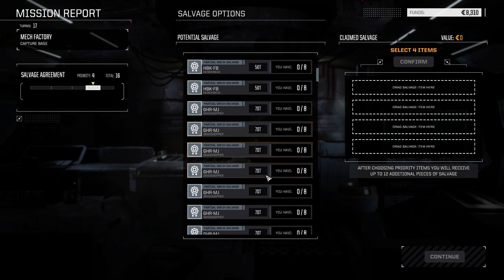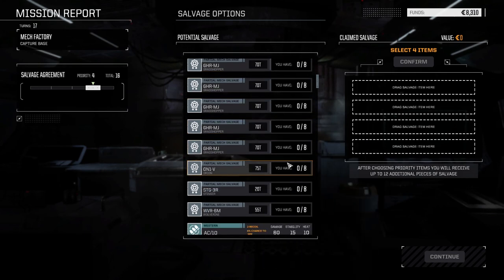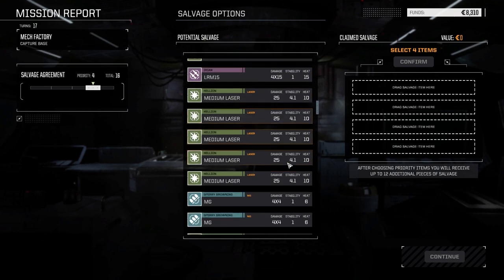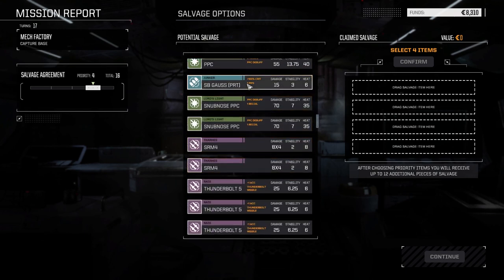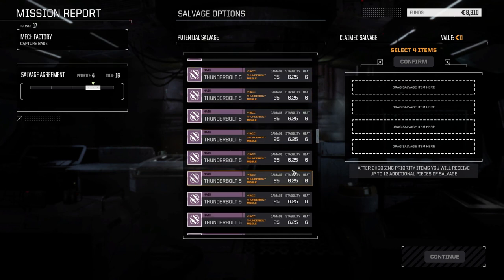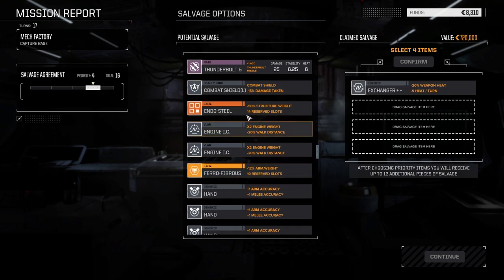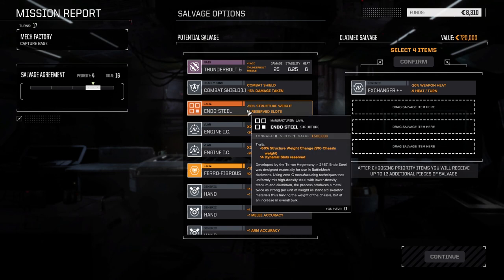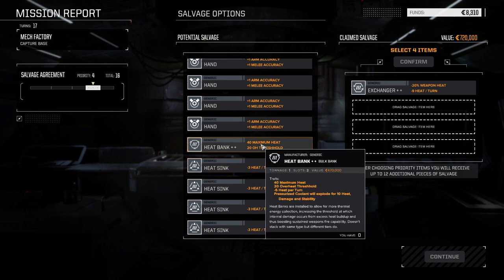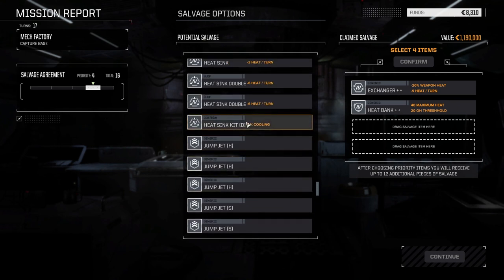We don't really have any of these guys. The Mjolnir has four parts — let's see what we've got down here. Stubnose PPCs, SP Gauss. Damage 15 times, seven shots — not bad. Thunderbolt 5s, we're bound to get some of those. Combat shield. Endo steel, which we need! Oh my god — great exchanger. Heat bank too. Double heat sink kit!